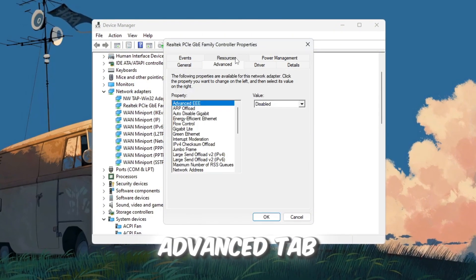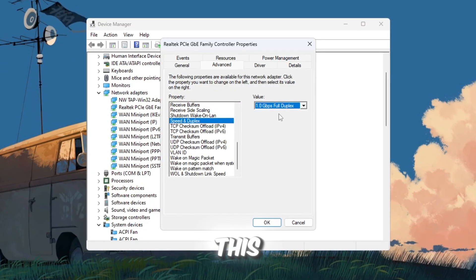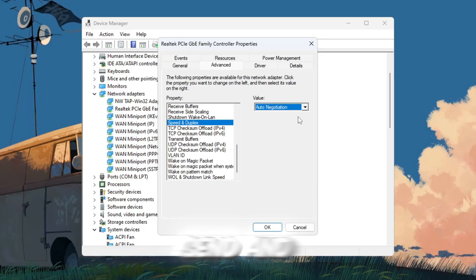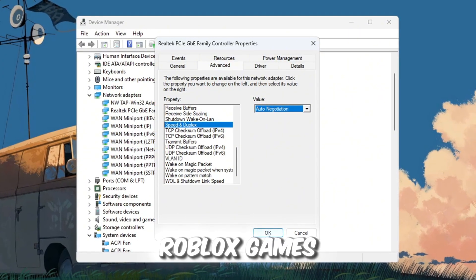Now go to the Advanced tab, find Speed and Duplex, and set it to 1.0 Gbps Full Duplex. If your internet stops working after this, set it back to Auto Negotiation. These changes will make your connection more reliable, helping Roblox send and receive data without interruptions — which is exactly what you need for close to zero ping while playing competitive Roblox games.